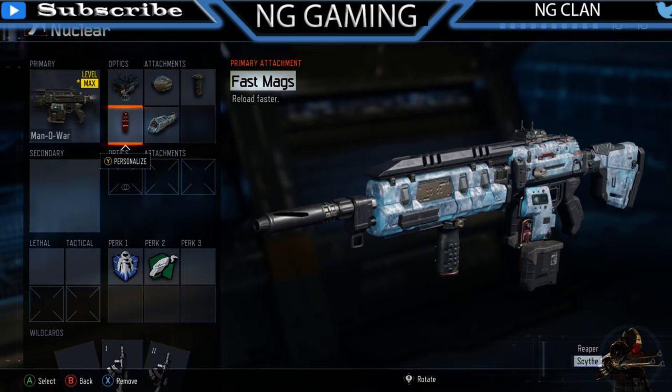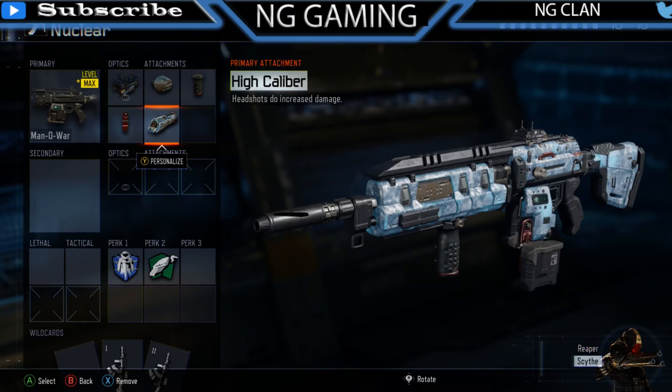He uses fast mag — fast mag is a savior on everything. It helps you reload faster, which saves you in close-corner battles. If you have a three-piece coming at you and you have to reload, without fast mags you're not gonna make it, but with fast mags you're golden. He also uses high caliber because this gun does so much damage — with high caliber it's a one-shot to the head, or probably two bullets at most.